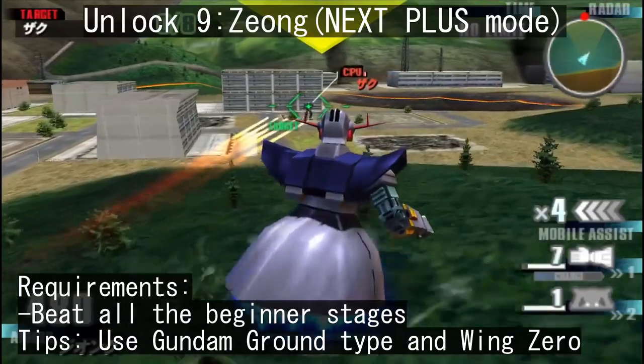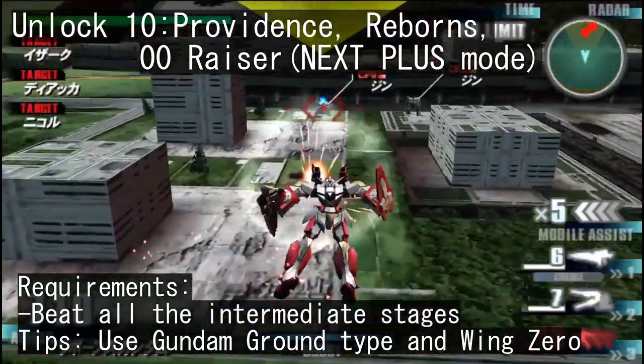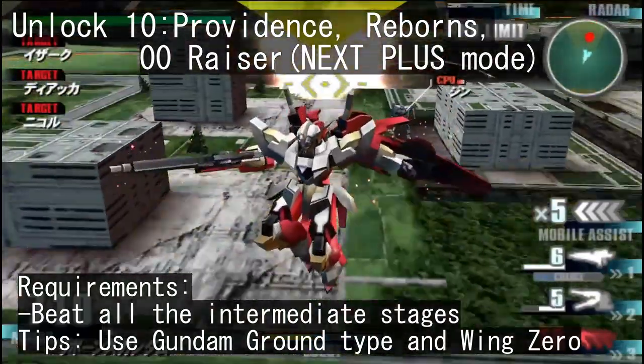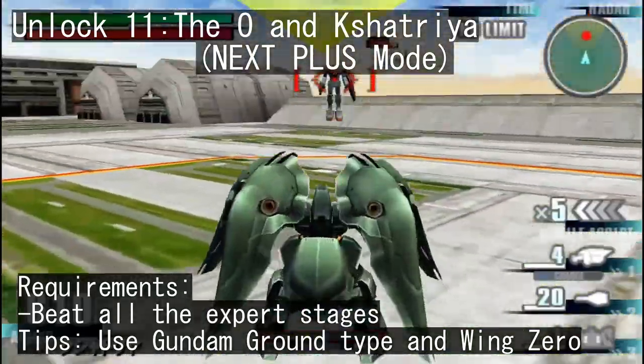The Flag from 00 is also exclusive to this mode. To unlock the Xiong, beat all beginner maps. To get Providence, the 00 Raiser, and the Reborns, beat all the intermediate stages. And lastly, in order to obtain the Kshatria and the O, beat all the expert maps.